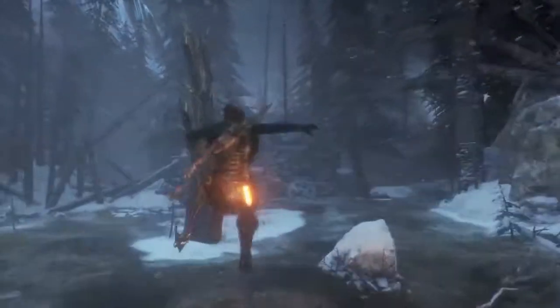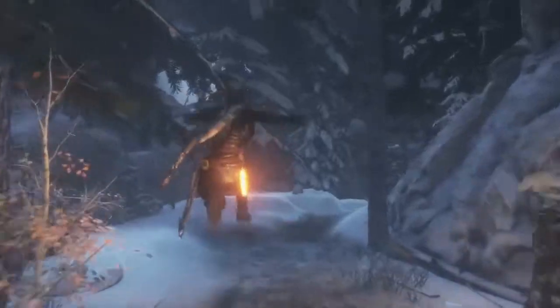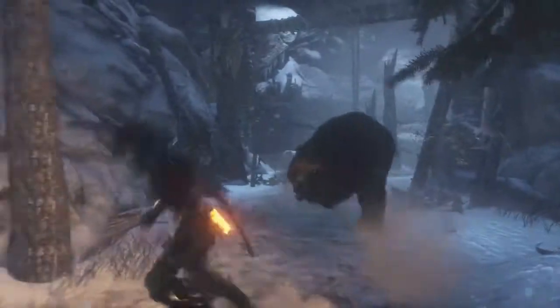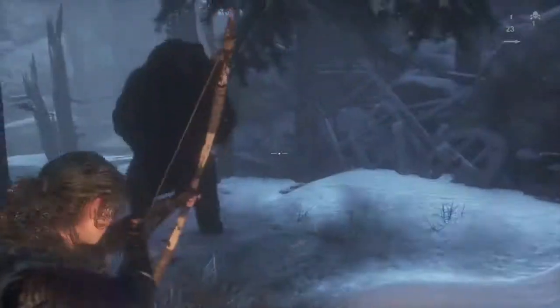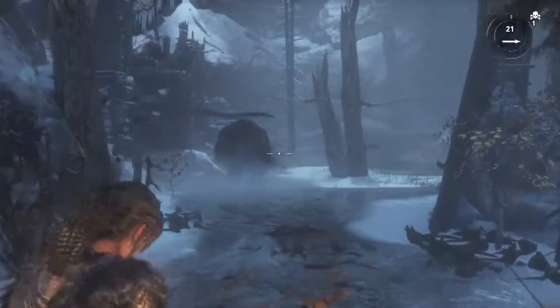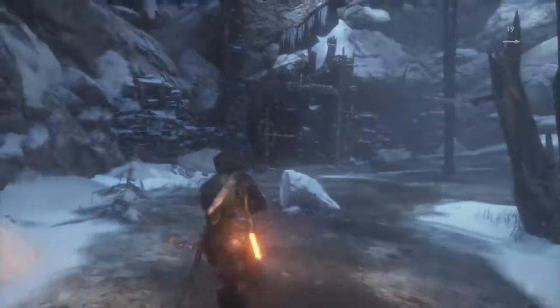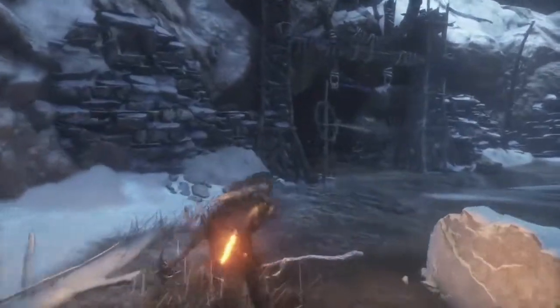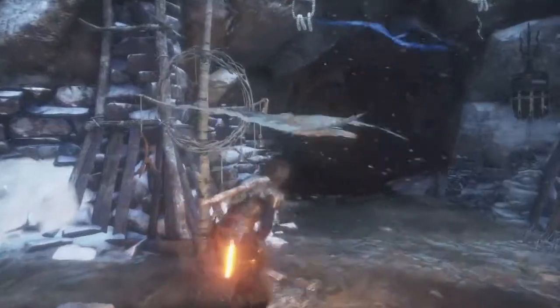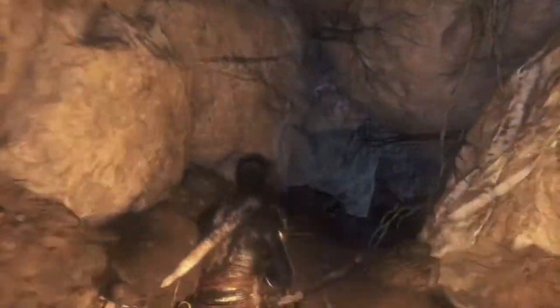Here's the fun part — when you get past this point right here, he's going to stop chasing you. This is where you can continue to fire arrows into him. I missed that shot there. Then he's going to run back into the cave, so now what you can do is just keep repeating this, whether you have poison arrows or not.